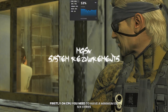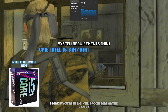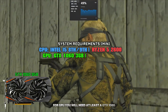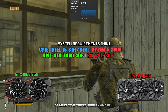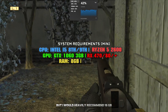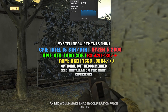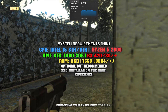Now let's talk about the system requirements. For CPU, you need a minimum of 6 cores and 6 threads, such as the i5-8600 or 9600K for Intel, or the Ryzen 5 2600 for AMD. For GPU, you'll need at least a GTX 1060 3GB for Nvidia users, or an RX 570 for AMD. For RAM, I recommend at least 8GB, but 16GB is heavily recommended for best performance. Lastly, an SSD is strictly optional but it will make shader compilation much faster and reduce loading times, enhancing your experience totally.